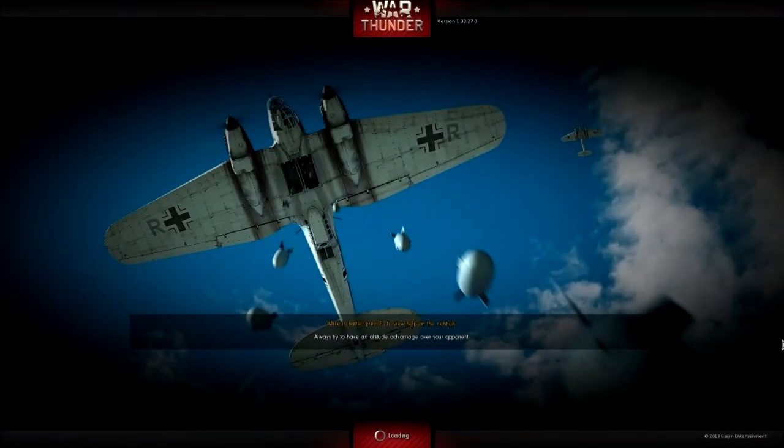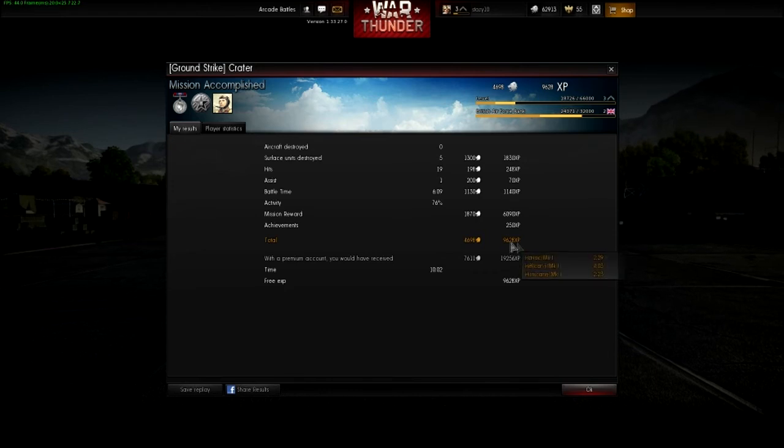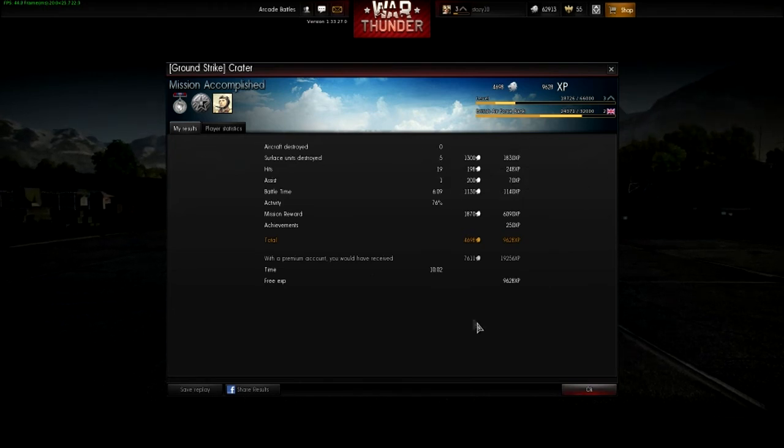We win — yay! So that was quite good. Managed to get a big ship there, a big ground unit, got quite a few patrol boats with the Hellcat. Not too bad. If I hadn't been taken out by my own teammate hitting me in the wing when I was in the hurricane, it might have helped. Even so, got five ground units, which isn't too bad. You can see I got 9,000 XP, but I would have got 19,000 if I had been a premium member. Good amounts of XP though. Didn't destroy an aircraft but destroyed five surface units.